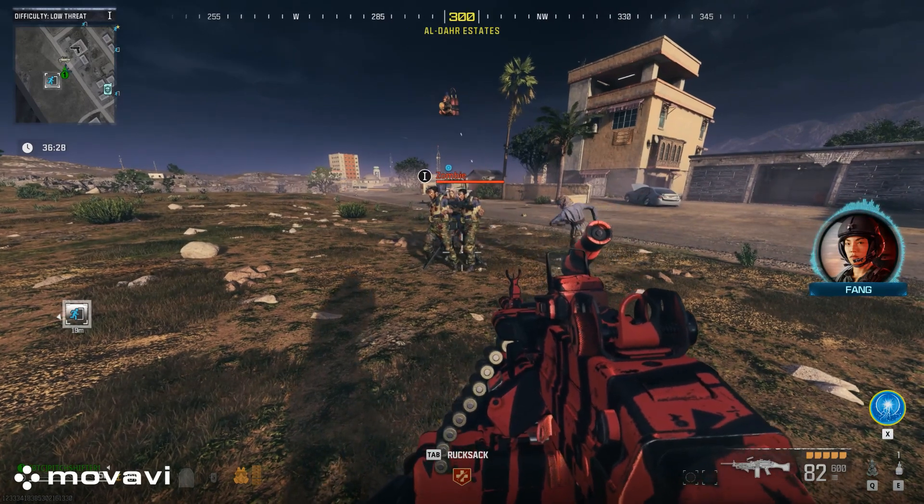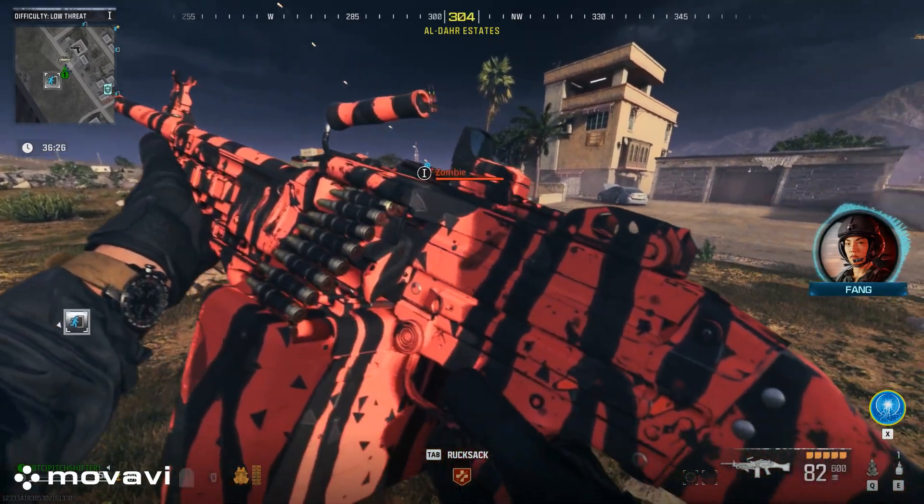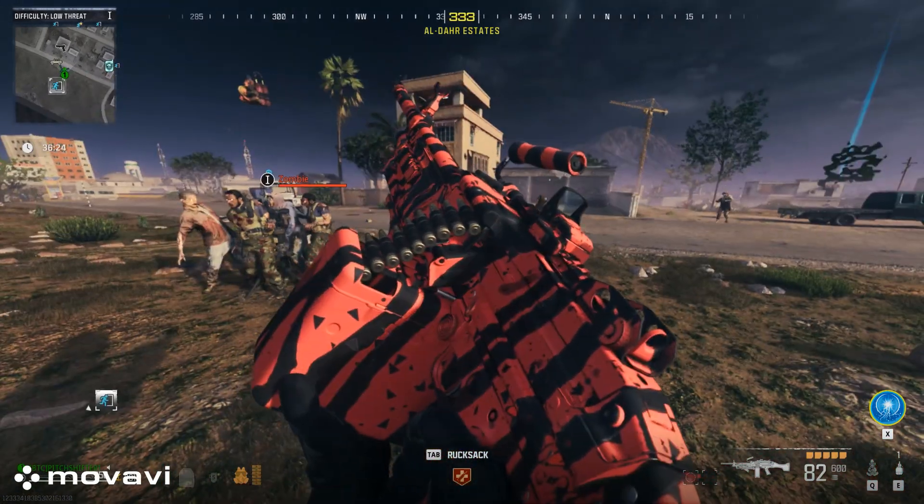The zombies will ignore you and head to the turret. You can now farm them and complete camos and earn weapon XP.